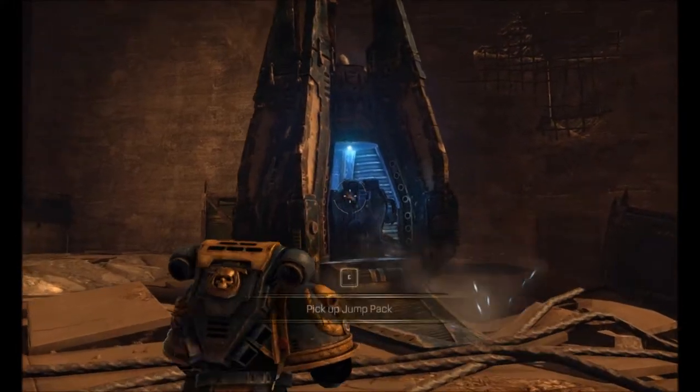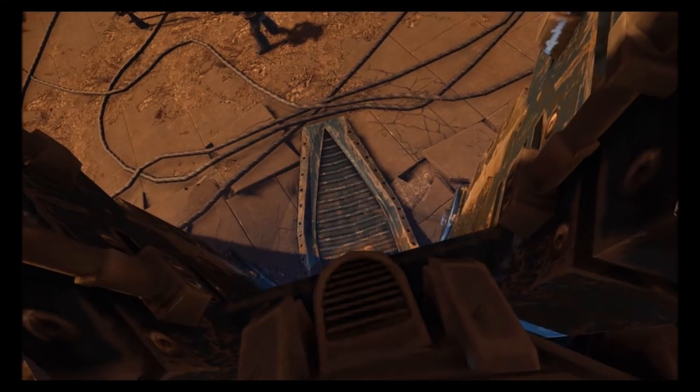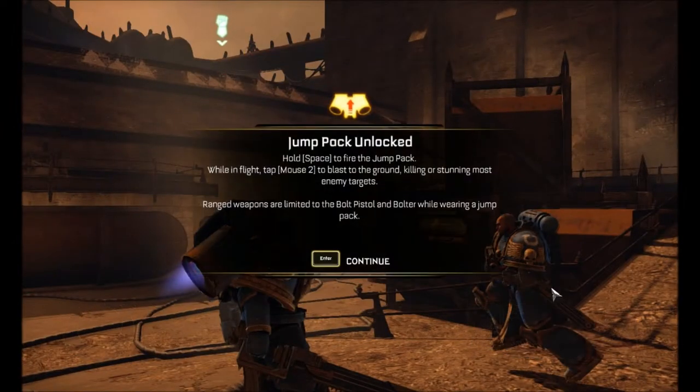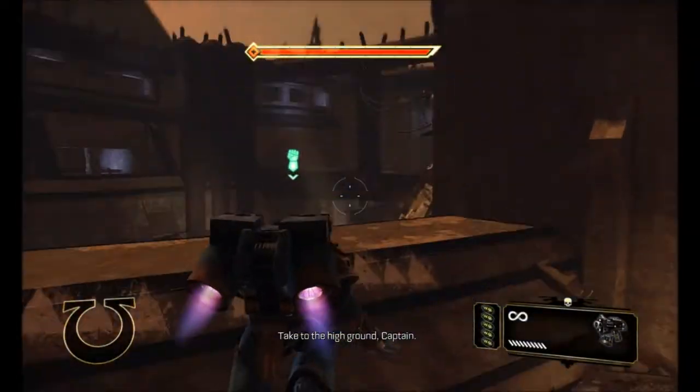Ooh, what's this? Jetpack - shiny. Out with the old and in with the new. That was a quick change of clothes. There is one thing Space Marines love, it's their jetpacks. Take to the high ground, Captain.